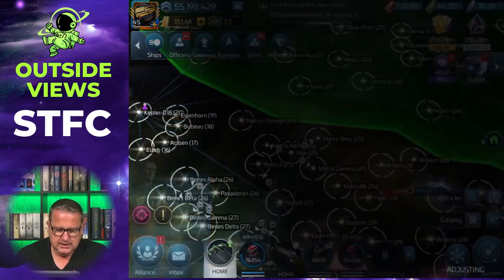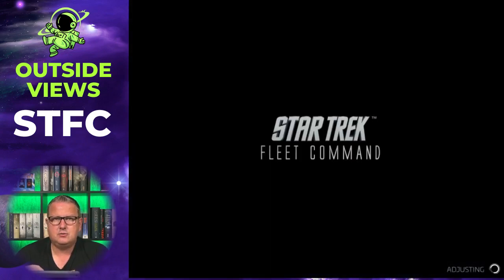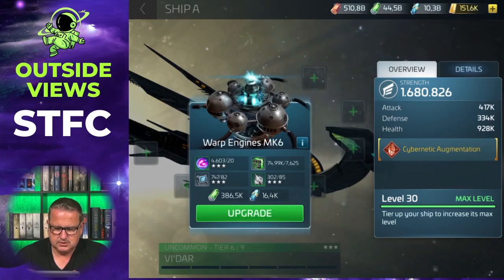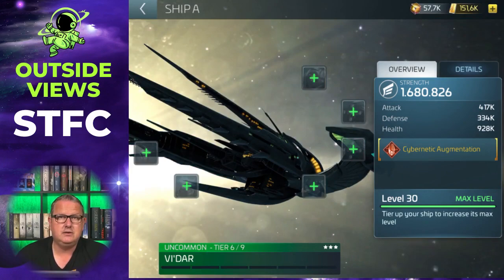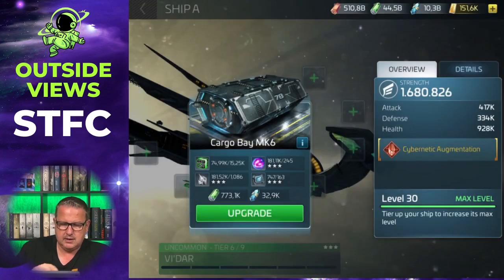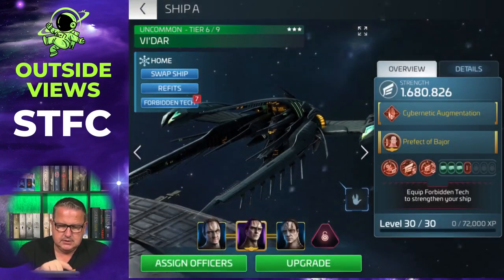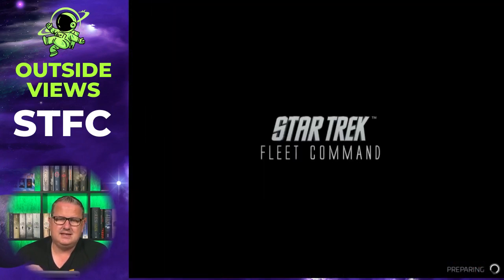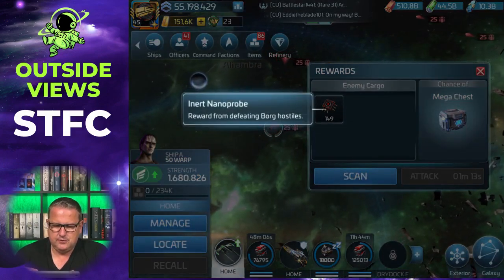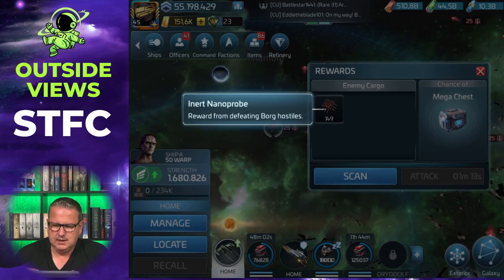For the Vida you need to know that when you get a new Vida, those are the systems where you should start hunting Borg probes. To upgrade the Vida you need charged nanoprobes — that's what you get for shooting those hostiles. I already have a Talius, so I'm not as busy upgrading my normal Vida, which I got later. You need the normal Vida tiered up quite a bit to get the Talius — if you want to know how that works, have a look at my Talius video. You can see that you need charged nanoprobes to upgrade it, and they are refined from inert nanoprobes, which you get when you hunt Borg hostiles. So you will be grinding Borg if you want to upgrade your Vida. You can see you get 149 inert nanoprobes for one of those level 25 tactical drones.